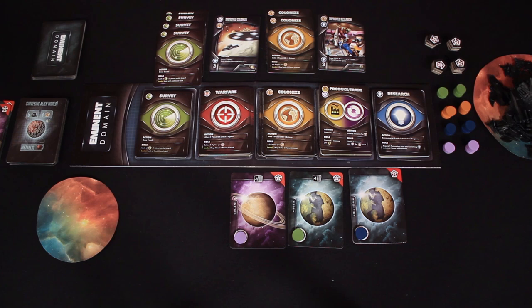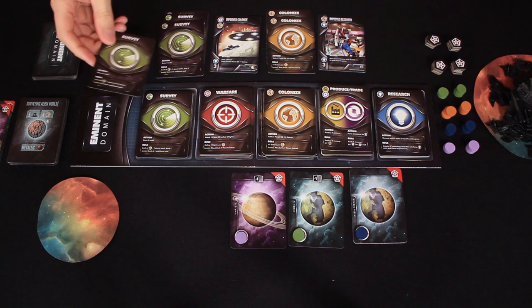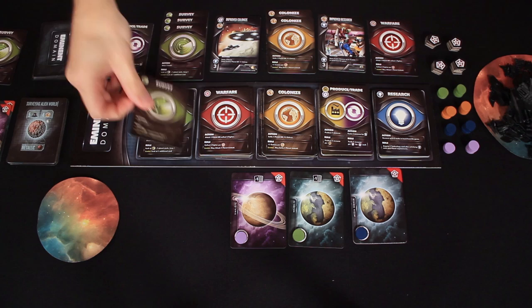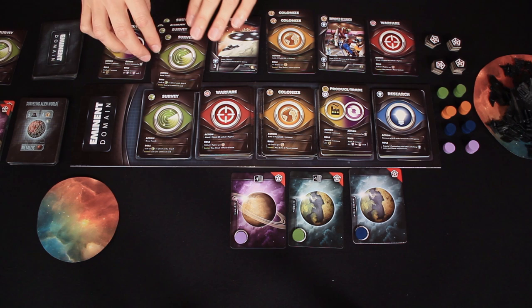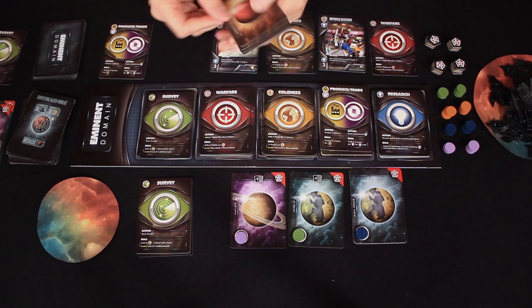Rodney has a bit of a mess in his hand again. He uses a survey card as an action to draw two more cards, hoping to find something useful. For his role, he takes a survey card because he needs to get some planets — all his planets have already been added to his empire. He plays a total of four surveys, allowing him to look at four cards. Jamie cannot follow and dissents.